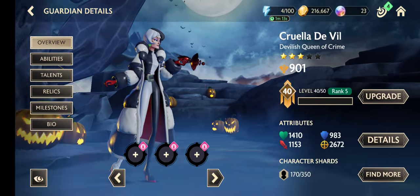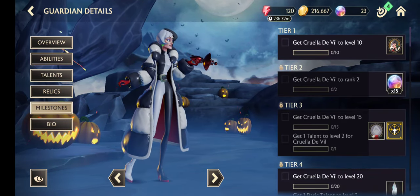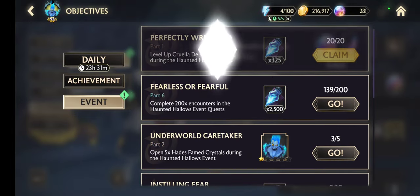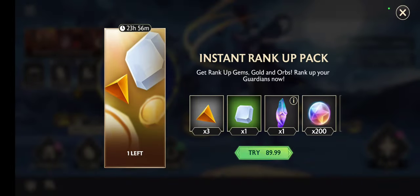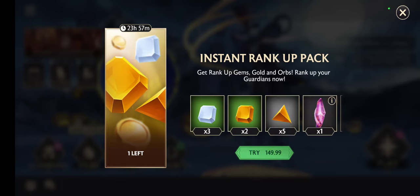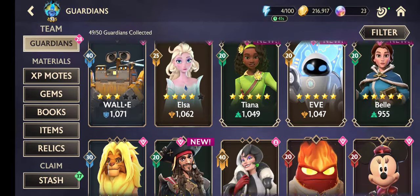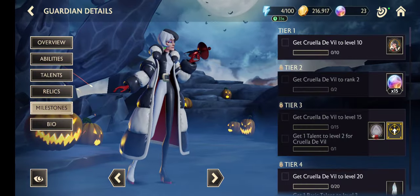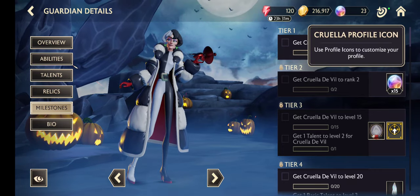I will look for them later at milestones — what do we have? Get Cruella's doll to level 10 — it's already done. Let's claim this one and this one. Astral crystal — thank you for that, I don't need that. Where is my Cruella? Get Cruella's doll to level 10 — she's already still level 10. What's happening now?